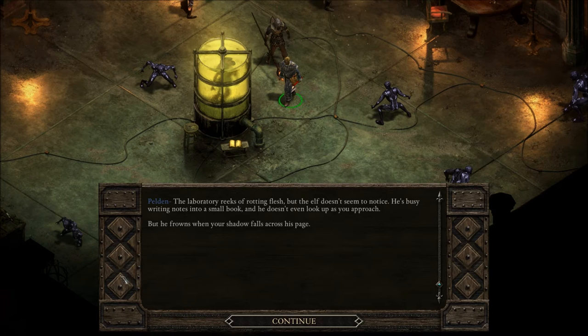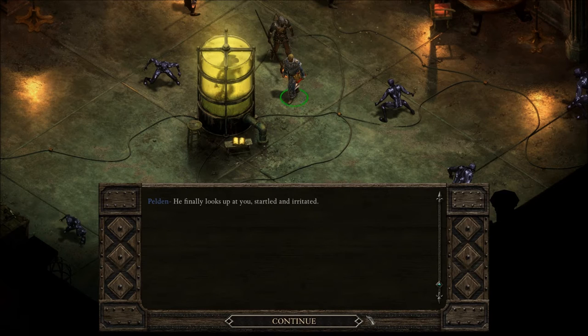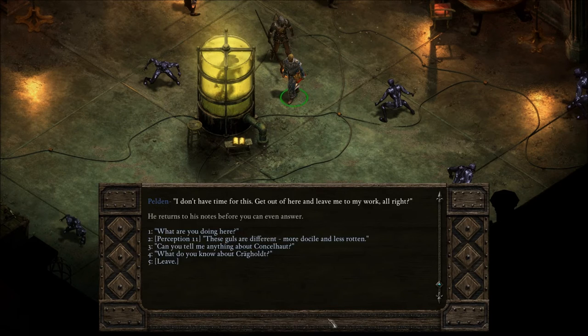He frowns when your shadow falls across his page. He's annoyed at being interrupted. Stand back, ghoul — I'll summon you when I have need of you. He points to a dim corner of the laboratory. 'If you say so, but don't you want to know how I taught myself to speak?' He finally looks up, startled and irritated. 'Effigy's eyes? Who are you?' He shakes his head and waves a hand, nearly grazing you with his pen. 'I don't have time for this. Get out of here and leave me to my work.' He returns to his notes before you can even answer.